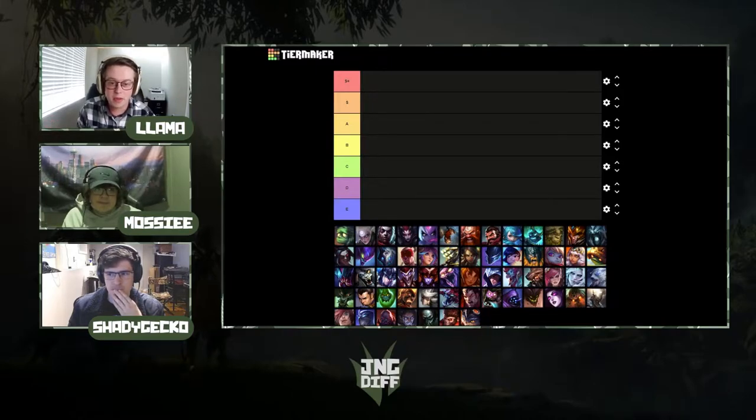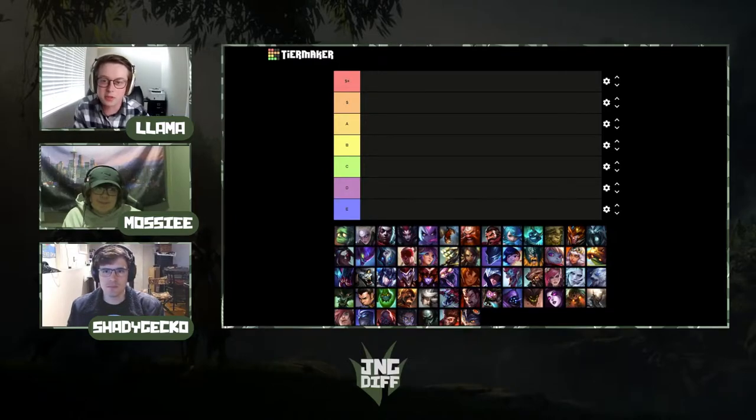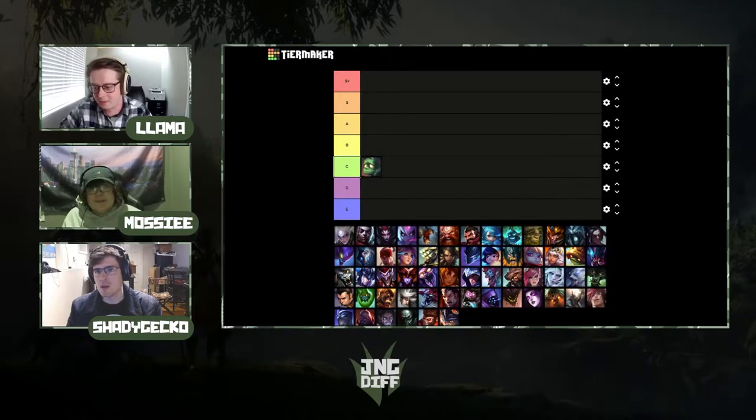First champion alphabetically is Amumu. I played a lot of Amumu jungle especially when it was popular as a support flex pick. It's a very single-target champ — you've got to go in and land your R. It has some things going for it but there are better engagers and peelers. If you miss your Q or don't have ult, those are major discretionary factors, and early game it gets destroyed by most other junglers. I'd put Amumu in C-tier.